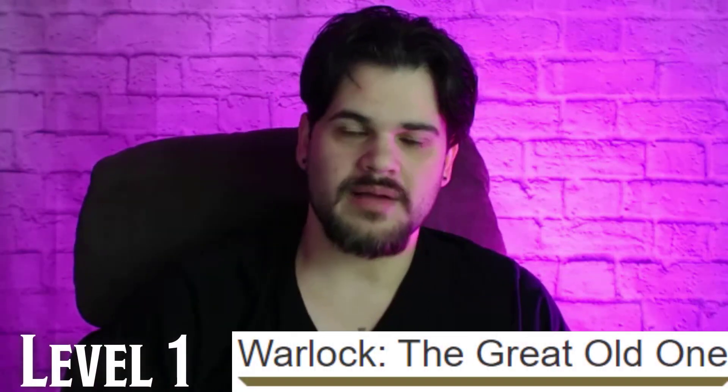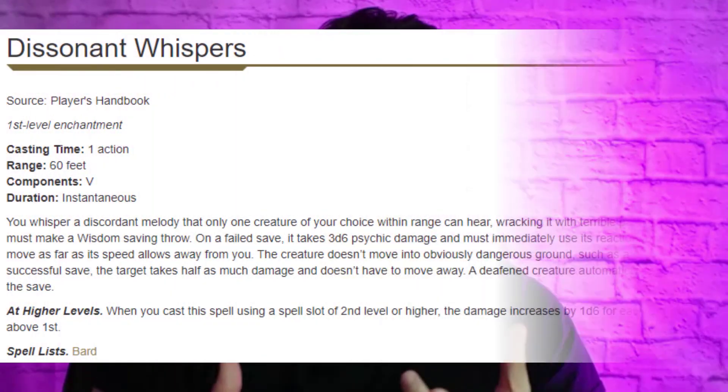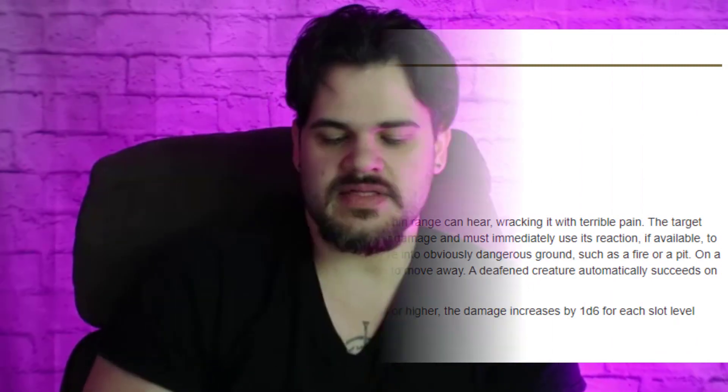At level one we're going Great Old One Warlock. The Great Old One gets some really great witchy spells in general. At this level we're getting Tasha's Hideous Laughter as well as Dissonant Whispers — I really love Dissonant Whispers for the witchiness of it. And here's the point where I start talking about wanting to use our material components so heavily in this build.